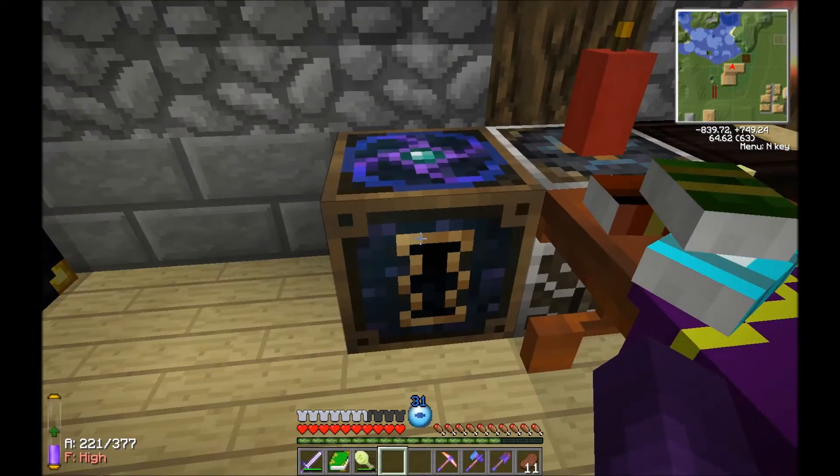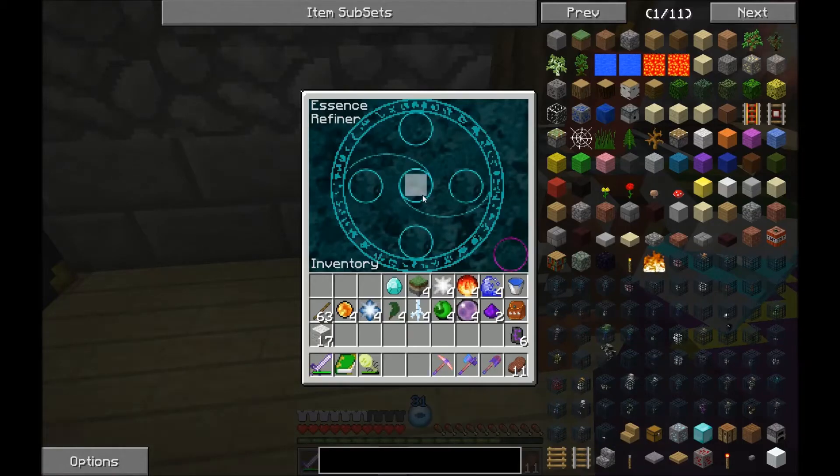Archmage armor has each piece with its own magical ability. Like the breastplate will cast regeneration on you if you're low on health, using up stability. And it'll take some of your mana to repair itself, so it auto-repairs by using your mana.